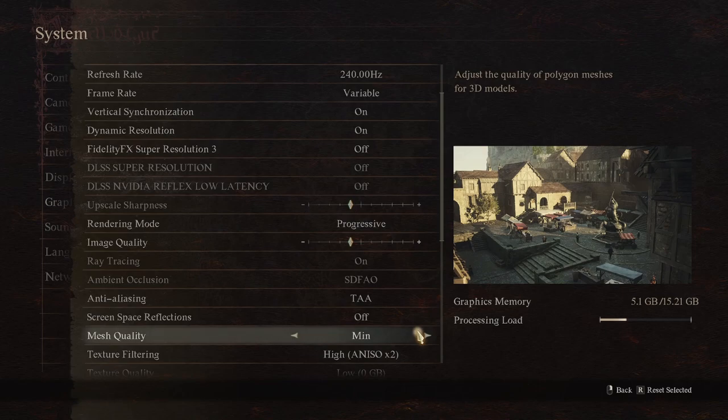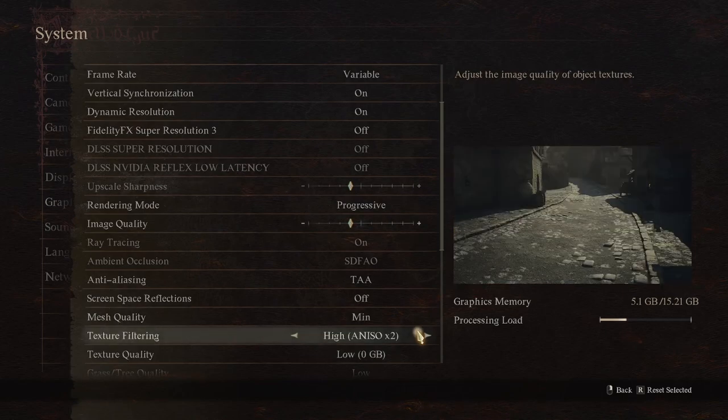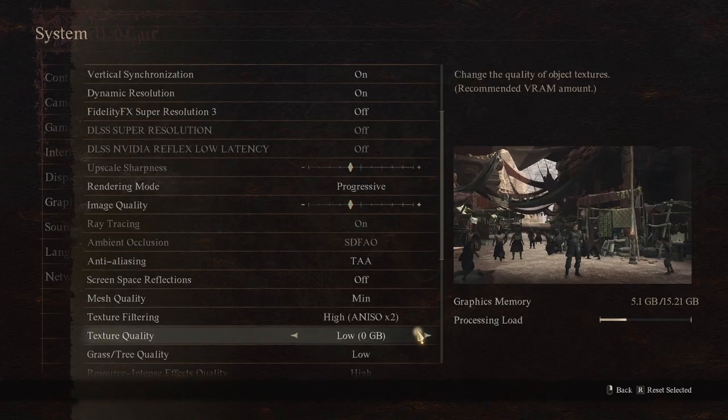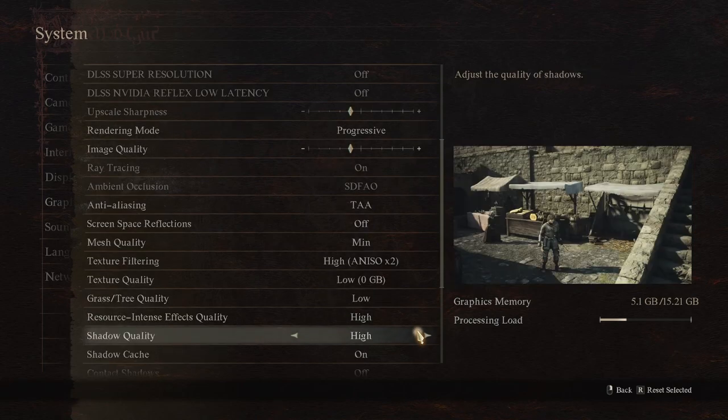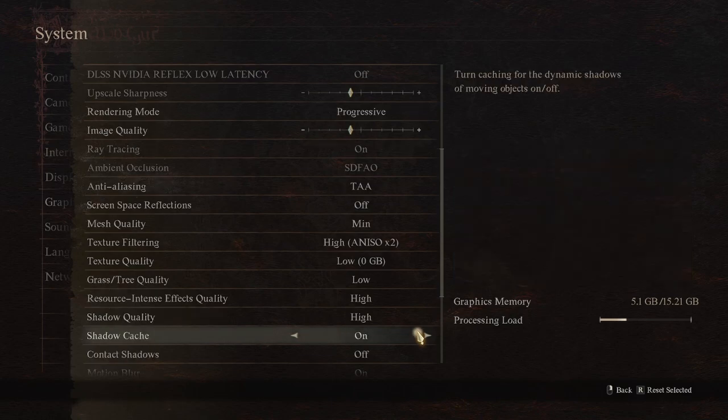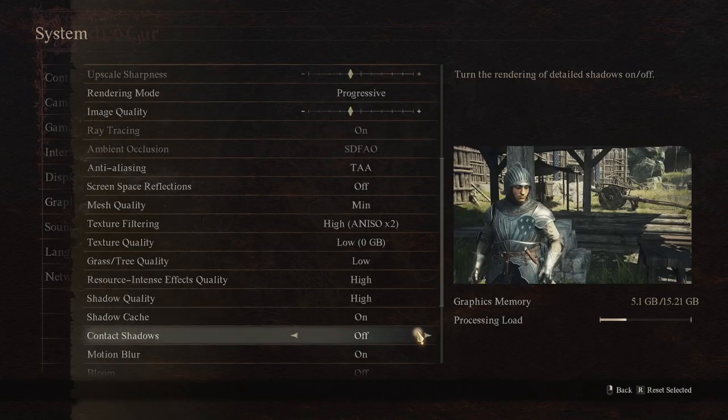Mesh quality: minimum. Texture filtering: high. Texture quality: low. Grass and tree quality: low. High, high — for the sake of performance, it wasn't much difference so you just put it on higher. Shadow cache: on. Contact shadows: off.